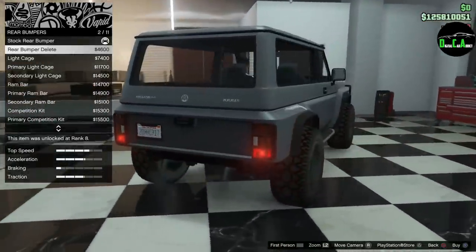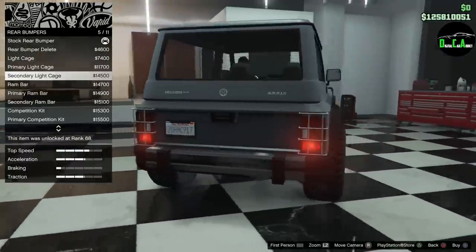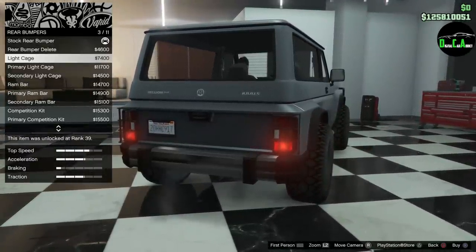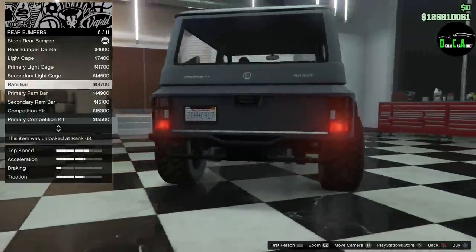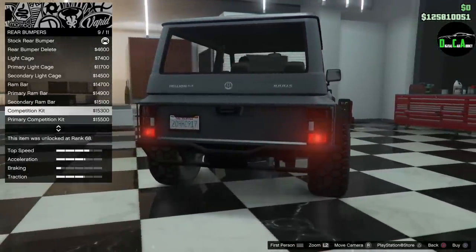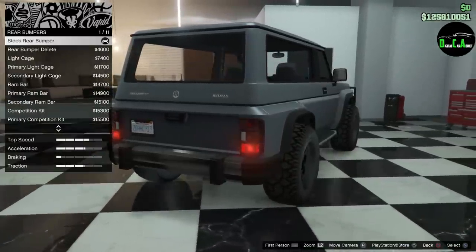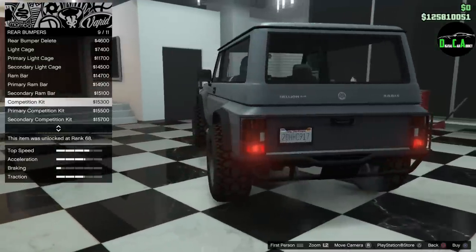Rear bumper options: you got a rear bumper delete, light cage — so it's the rear bumper and then you get a cage around the taillights with the stock bumper. Then a ram bar primary, and that same ram bar with a little cage around the taillights. That's pretty much it, so we'll go with a competition kit.